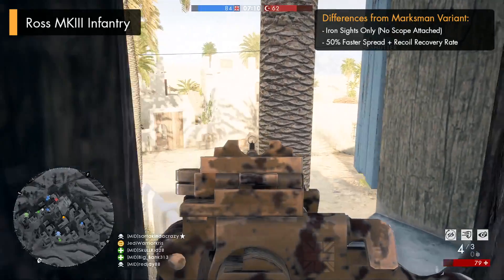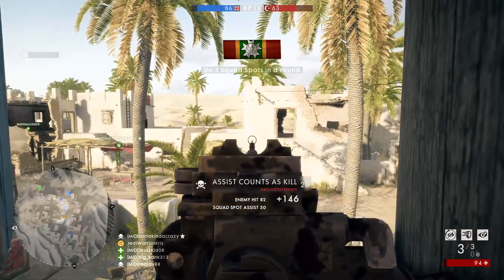It's a weapon variant that a lot of people really wanted, due to infantry variants generally being more suitable for close to mid-range battles, and with the Ross Mark III having a lot of attributes that make it excel over those medium ranges, it just makes sense — making the Ross Mark III a really deadly infantry rifle that can destroy enemies quickly within its optimal range.